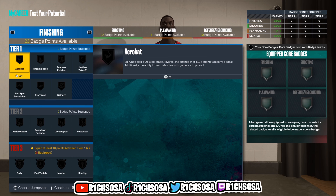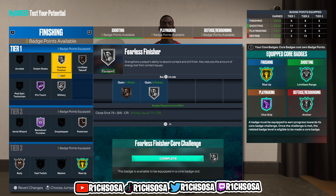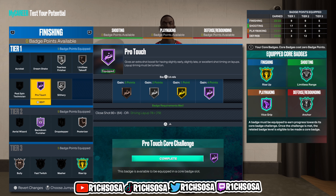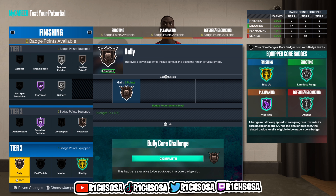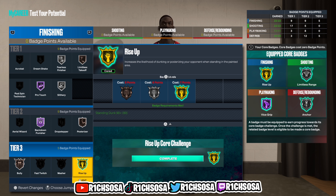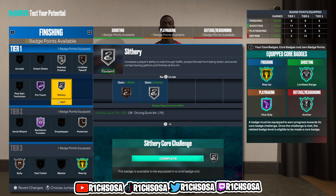Let's check out the badge layouts. For finishing Tier 1: Silver Fearless Finisher and Slithery, Bronze Limitless Takeoff, and Hall of Fame Pro Touch. On the inside you're going to be able to finish right out of Tier 1. Tier 2 gives Backdown Punisher and Hall of Fame Posterizer. Tier 3: Bully using up our five badge points, then we're able to core Gold Rise Up. For a Bub build this finishing setup is definitely solid.